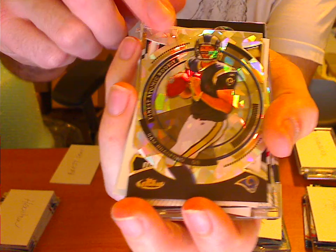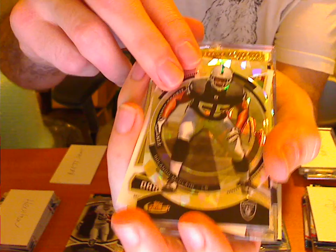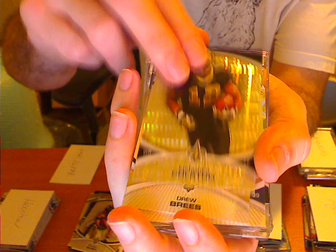Colston Finest Moments. Roddy White to 399. Matt Ryan Refractor. Got a McFadden to 99 Refractor. McLean Atomic. McFadden Finest Moments. Reggie Bush to 399. Marcus Colston to 399.